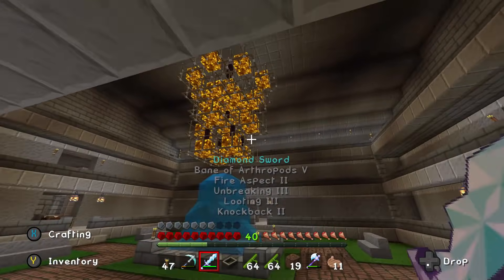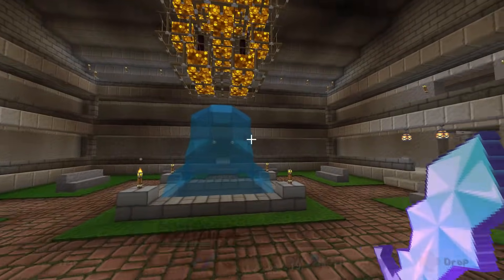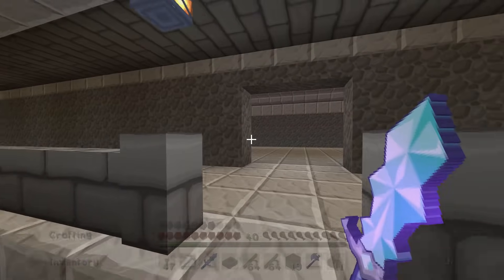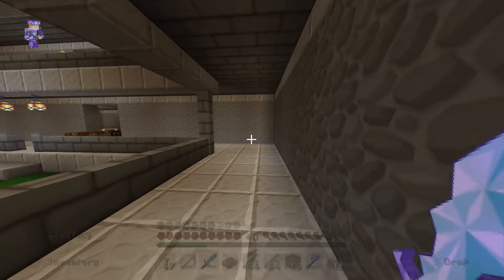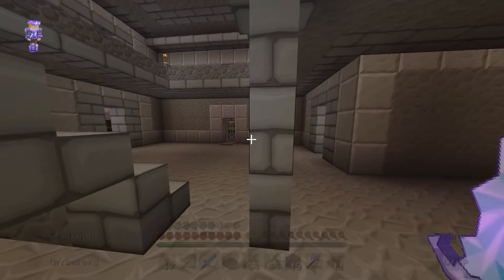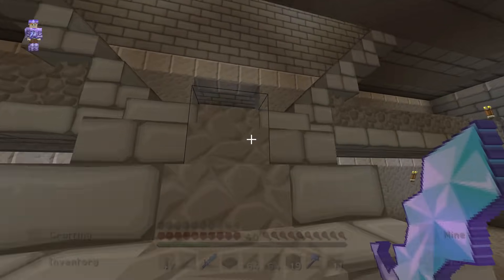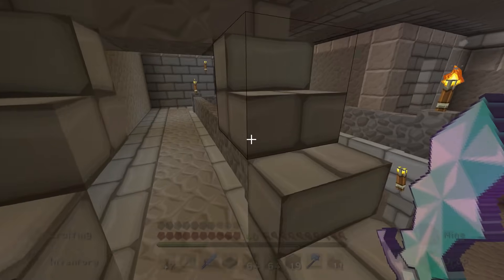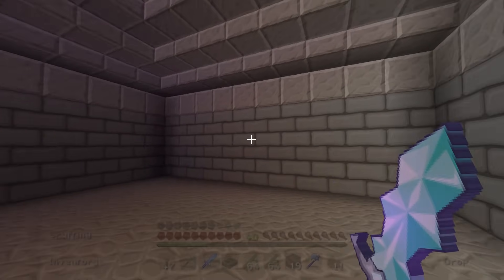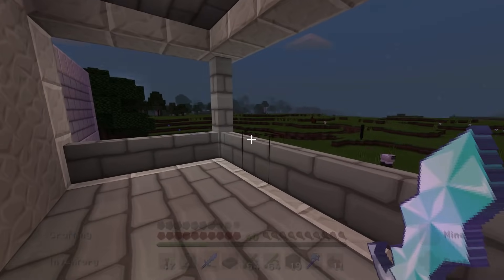And this all opens up to this nice courtyard with the glowstone chandelier. I have not touched this in forever. Nice fountain in the middle. It's not really a house — it's more of just an area to come hang out. Plenty of room. It comes up to this second level here. This was my favorite build by far. I never did any interior designing with it, unfortunately.